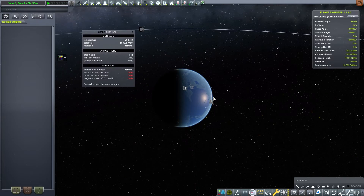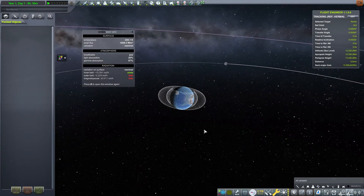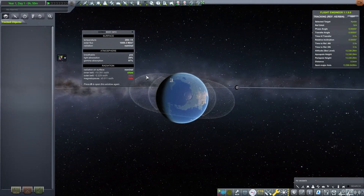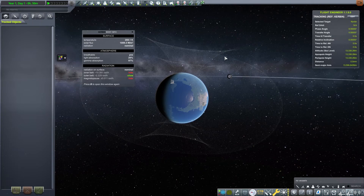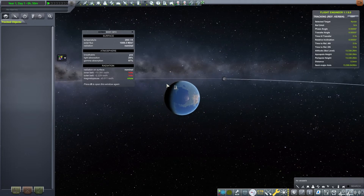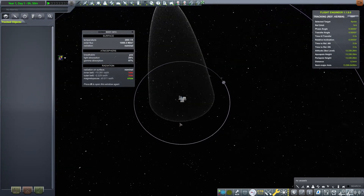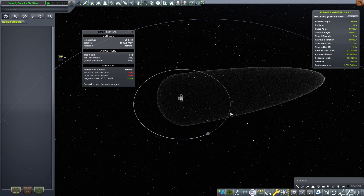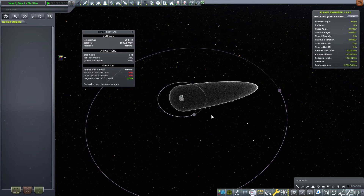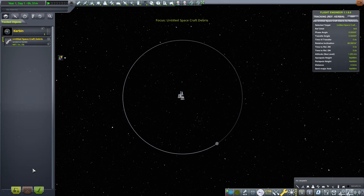This window here is a Kerbalism thing — it lets you visualize the radiation fields. This is the inner radiation belt; it's a torus. You can see the inner edge and the outer edge of it, and being in between those means you get a higher dose of radiation. Same thing for the outer belt. And then there's the magnetosphere — the magnetosphere essentially protects you from solar radiation, so you'll get more radiation outside this bubble than in. That means if you want to visit the Mun, the best time would be while it's passing through this area right here. Unfortunately there's no such advantage to getting to Minmus, because Minmus is just always outside the magnetosphere.